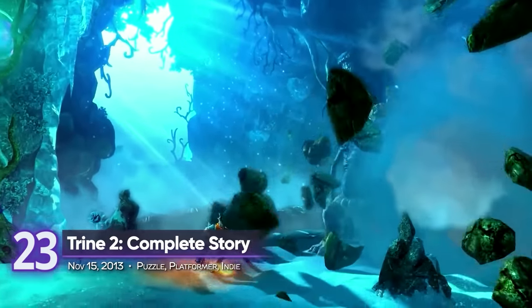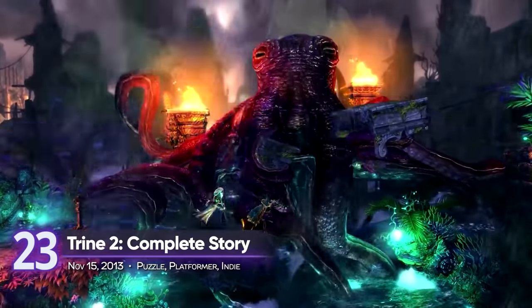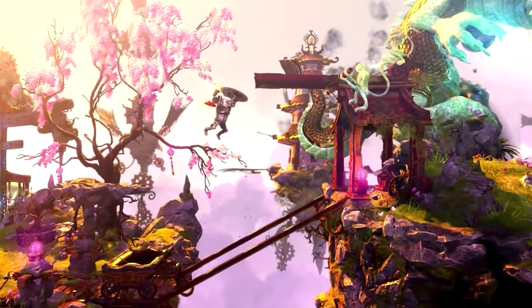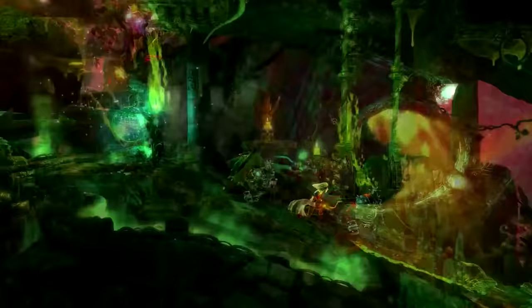23. Trine 2: Complete Story. Trine's side-scrolling adventure welcomes more than just one player. Work together with a friend in its local and online co-op multiplayer. You can play with up to two players and solve a variety of challenging puzzles together. A playscore of 8.36.